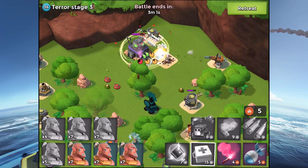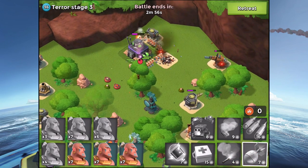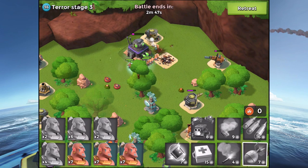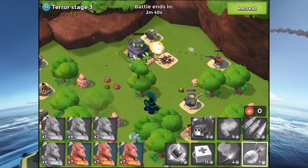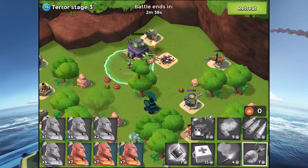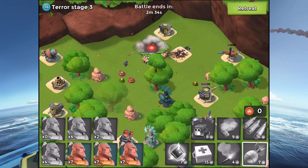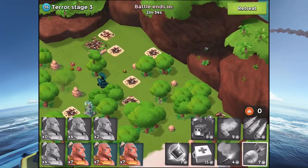I'm just gonna go drop a heck of a lot of heals. That cannon's gonna get a fair few of our guys but that's all right. They're definitely taking their time - we're gonna lose a fair few guys. The less guys we have obviously the less damage we do. I really should have brought out all my warriors; this is gonna hurt us in the latter stages. But we got there, if only just.